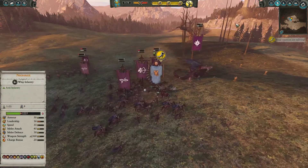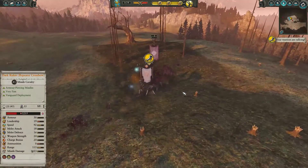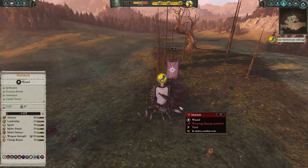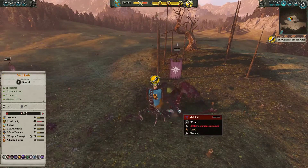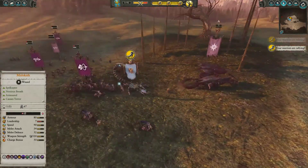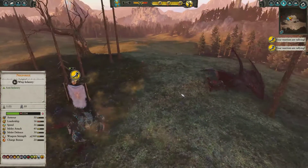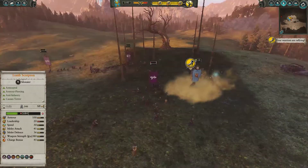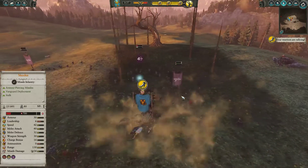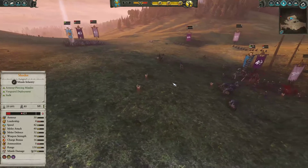I look up and see my Tomb Scorpion. I look back at the screen — Malekith at 65 health! My opponent was actually writing me on chat as well saying GG. I wrote back that he won, and as soon as I turn my head back up, I see Malekith going down. What the hell!